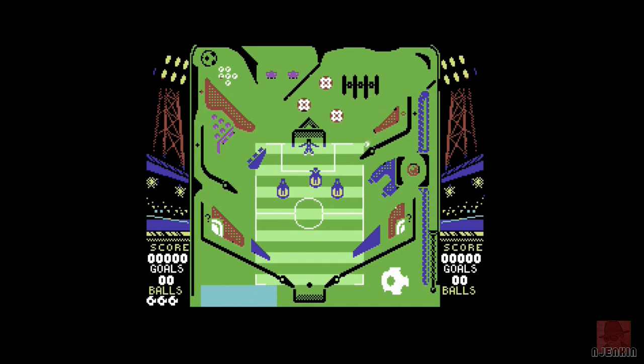You can see they are footballs. If we can get all of them, we can get a bonus. First of all, we need to get the ball to hit those three defenders actually on the pitch, and then get rid of the goalkeeper, and then score a goal up the other end. If the ball drops through our goal at the bottom there, then we're not doing very well.